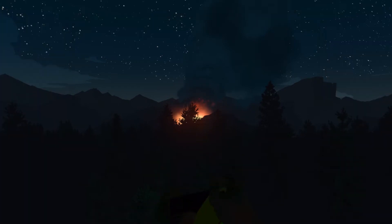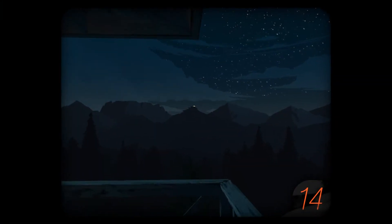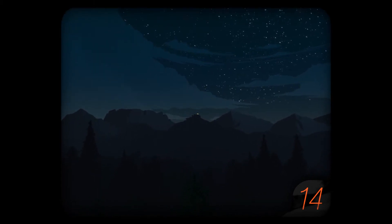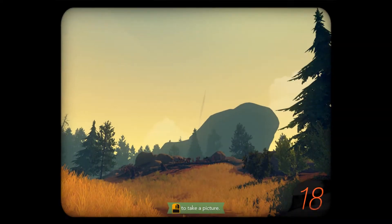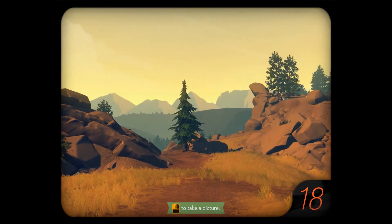There is one optional gameplay element I really enjoyed. Early on you find a disposable camera that you can use to take pictures. The photos are effectively screenshots that are shown at the end of the game. The limited amount of pictures brought me back to the days of taking pictures on school trips and making each shot count. The camera itself has a connection to the story, making it a nice addition that highlights the beauty of the game world and adds a bit of immersion.